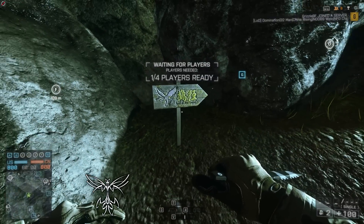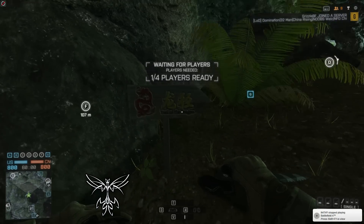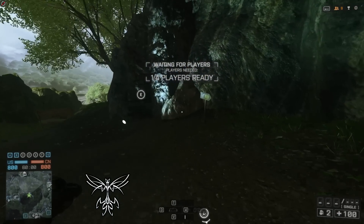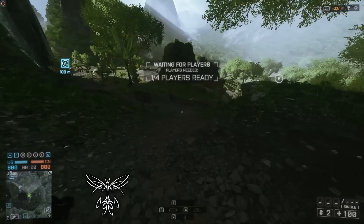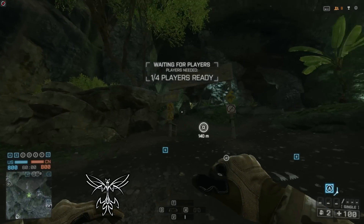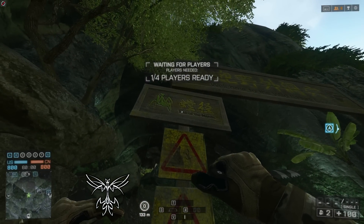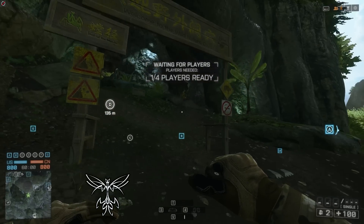I wanted to show you this because this is why I think DICE made a mistake with the placement of these signs. Here you see the smaller 'Trail of the Crane' signs — there's one there, then there's a 'Trail of the Dragon' sign here, which doesn't make a lot of sense, and here's another 'Trail of the Crane' sign. But if you go all the way back down to the start of the trail near E and A, it says 'Welcome to Wild Nature Caves — Trail of the Mantis.' So I think they got a couple of the signs backwards.